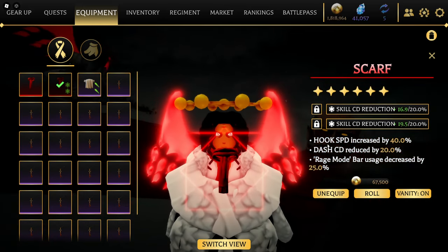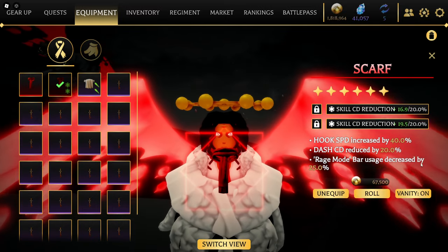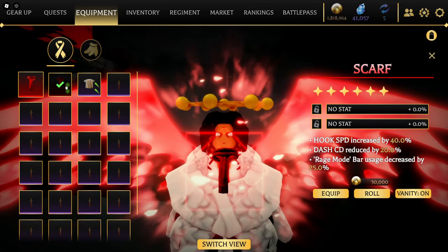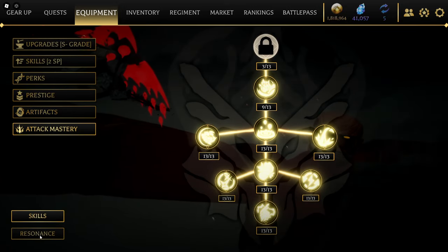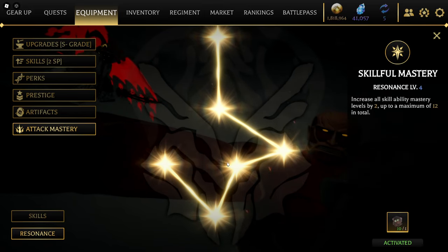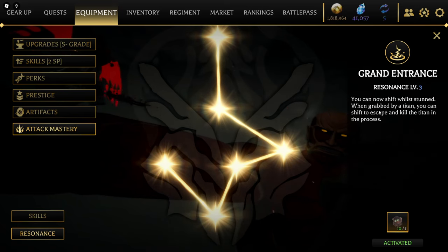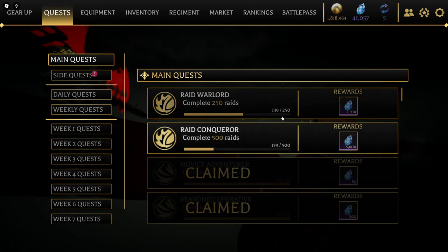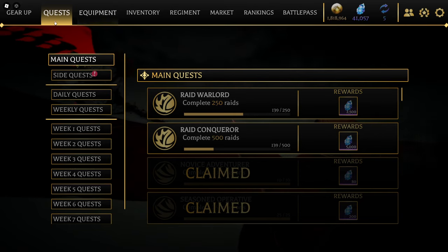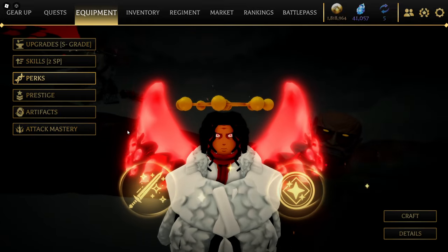This artifact gives hook speed and dash cooldown reduced by 15 to 20 percent, and rage bar usage decreased by 25 percent, which really helps with titan form. I also have an extra scarf — I've got too many Aaron cloaks. Attack Titan Resonance is maxed out, and the one I wanted most lets you shift while in a titan's hand when you get grabbed. Let me show you how many quests I've done — 139, bro.